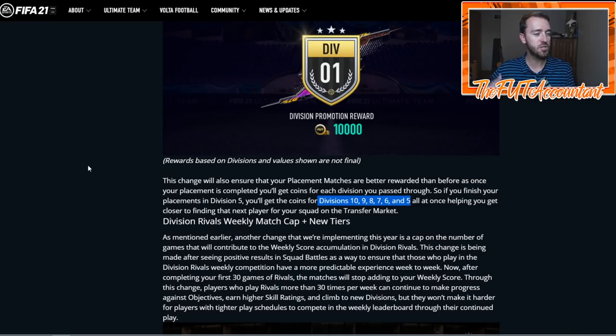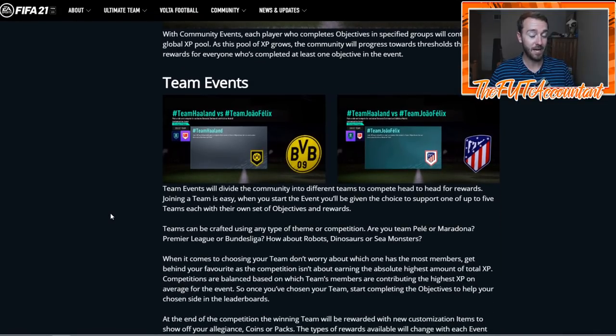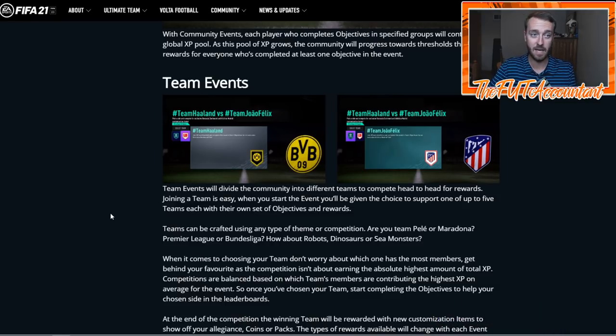This is all just theoretical — we're talking about what could happen based on these changes. A lot of it comes down to EA's pack weight and how many coins we get from those Division Rivals placements. If we're getting like 1,000 coins for division 10, 2,000 for division 9, 3,000 for division 8, that's only going to add up to like 15K by division five — not really worth it. But if you're getting 30–40,000 coins for your auto placement at division five, that's a lot of coins. And for upper tier pro players getting into division three, you might be looking at 60, 70, maybe even 100,000 coins, depending on how generous EA is going to be.